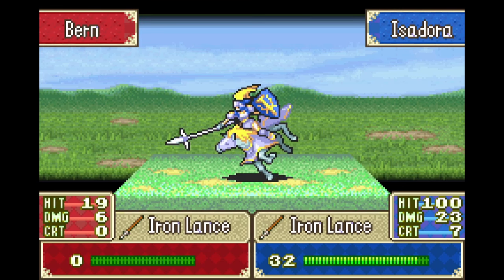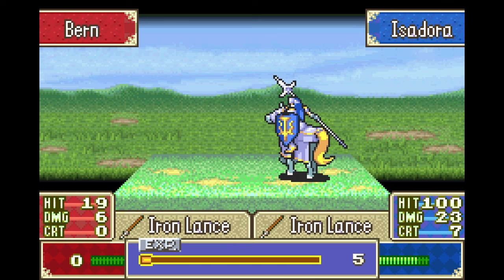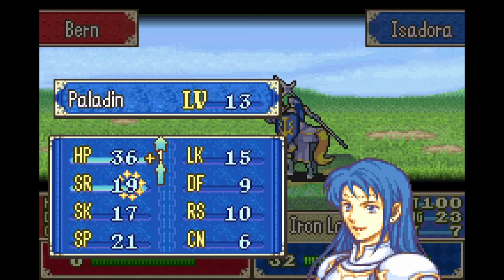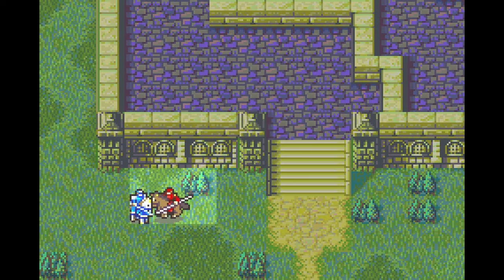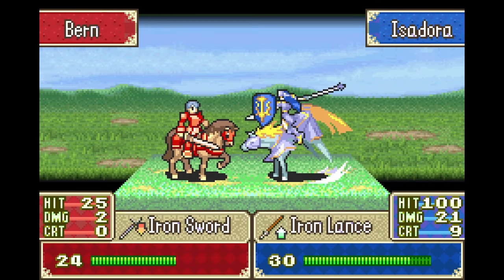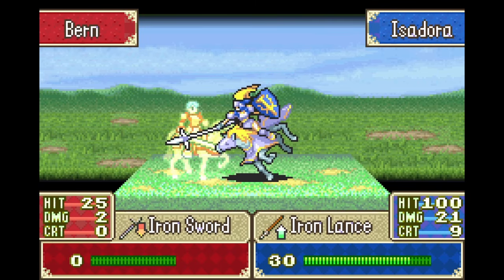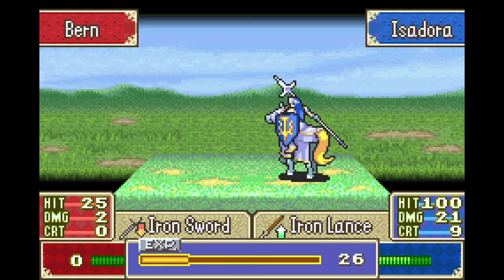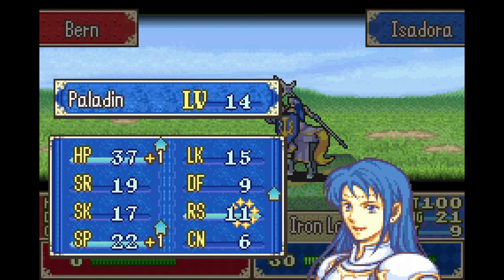One nice thing in FE6 is you can get S rank in like all of the weapons that you can equip, so Isadora is absolutely going to get S rank in swords, axes, and lances. Most important is probably axes, because I don't know if there are many other units that can use Armads, where Irina can at least use Durandal, and Milady and Shauna can use Moltett. Dang it, I wanted that iron sword guy to give to Irina, but that's okay.